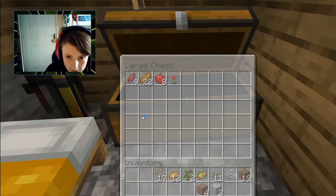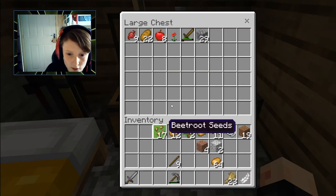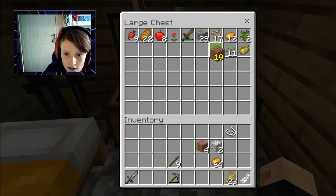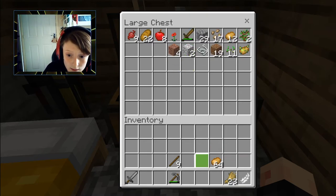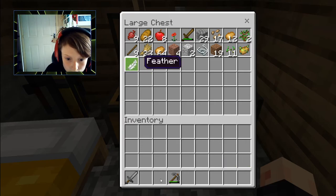Let's put the cobblestone — we don't really need it at the moment. We've got some seeds, some potatoes, and a poisonous potato — don't know why we need that. And dirt — could use it for building materials if we need to get out of somewhere. 64 potatoes, I didn't know we had that many. There we go.